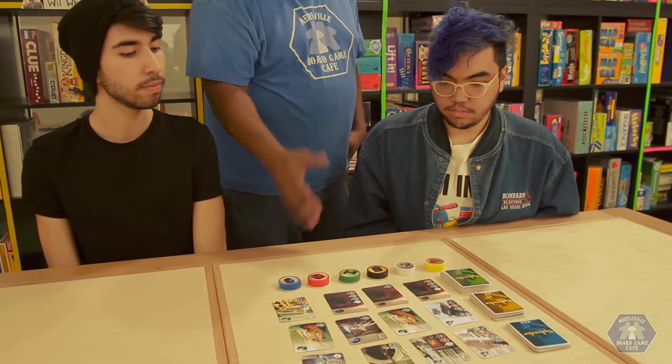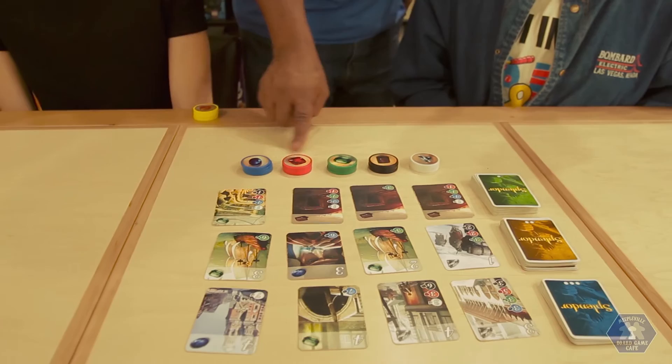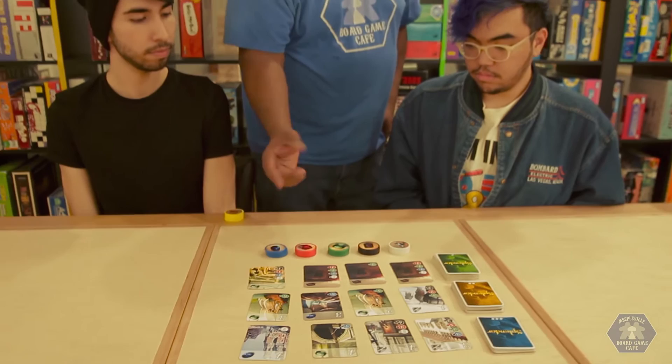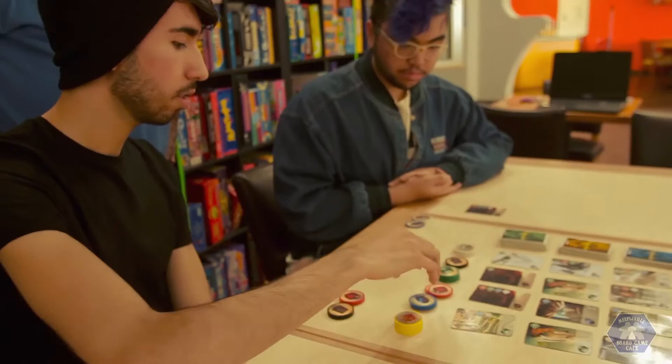On your turn, you can only do one of three things. The first thing you can do is take three different gems — three different gems is one action. Another thing you can do is take two gems of the same color; however, there's a stipulation: there must be a total of four in the stack in order for you to take two of the same color.